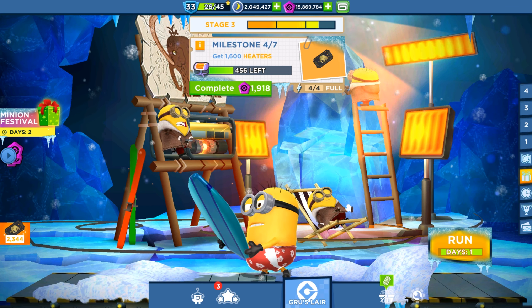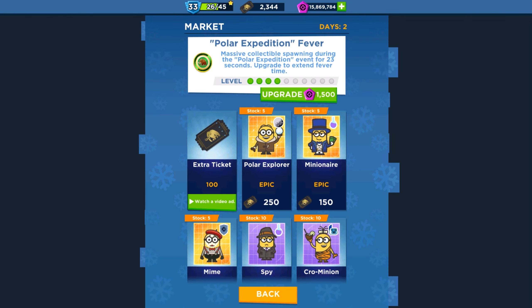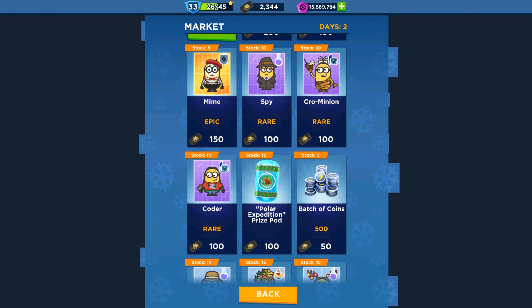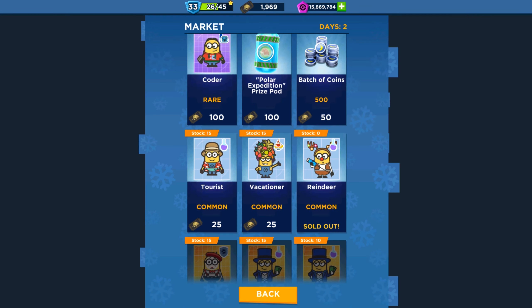It's the last day remaining, so you can get into the market and buy the cards of the Polar Explorer Minion, Mime Minion, and Reindeer Minion. You should be in a hurry to unlock these characters and buy the cards from the market with market tickets.